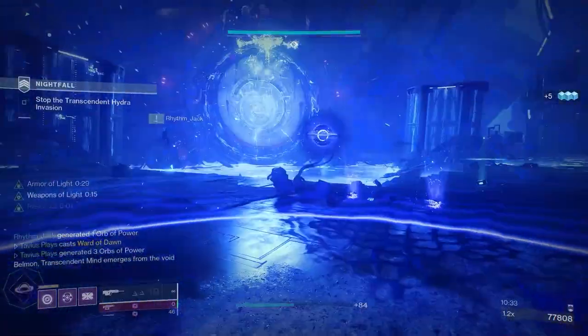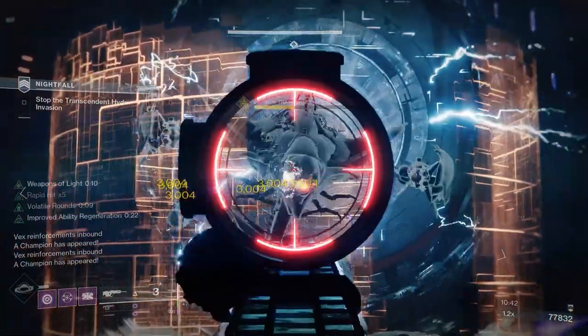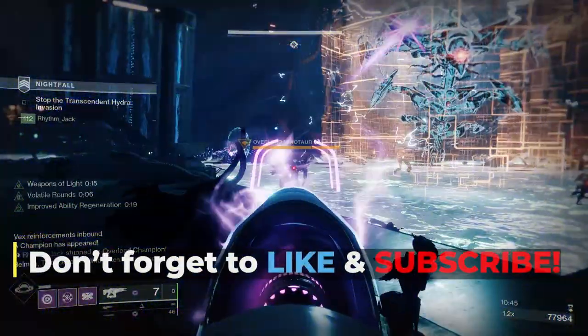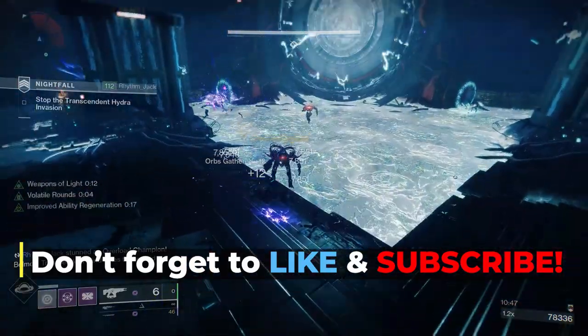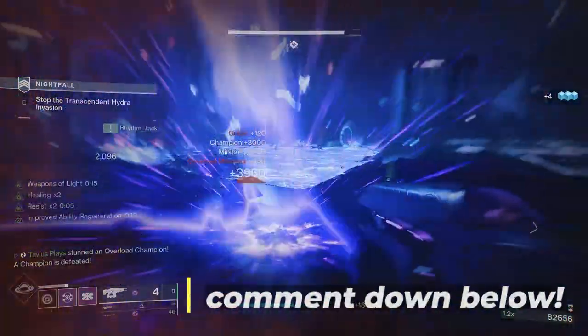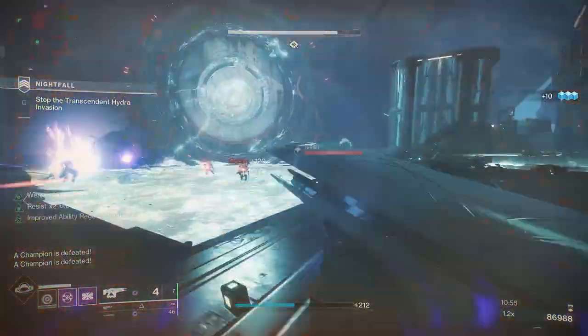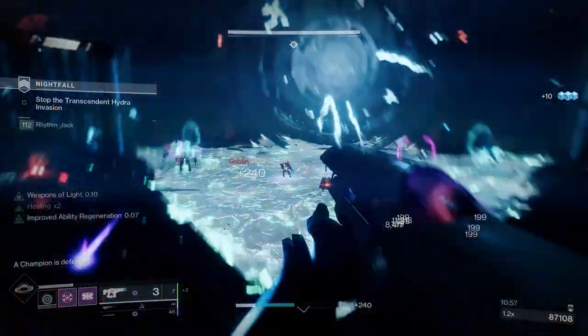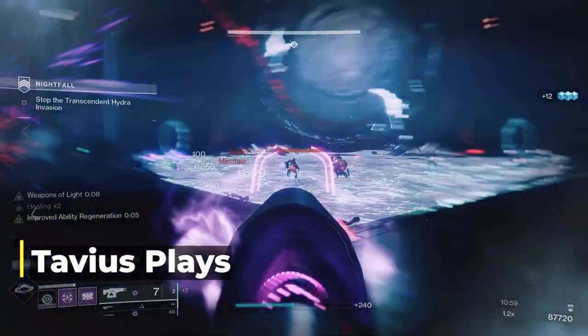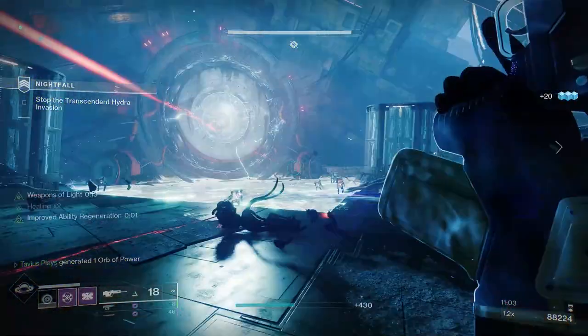And there it is my friends — Titan Bubbles and Telesto with Precious Scars and the Bastion aspect. Hope you found this video informative. If you did, a like and a heavy attack on the subscribe button is greatly appreciated. If you have any suggestions or would like me to make a build around a certain exotic, let me know down in the comments. If you want to contact me and meet other Destiny players, you can join my new Discord community down in the description. My name is TaviusPlays, thank you all for watching, and if you'd like to watch other informative Destiny 2 videos, you can click right here.